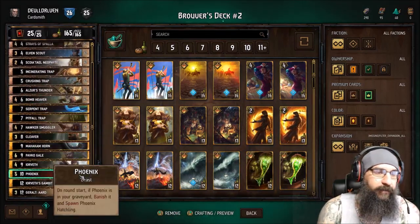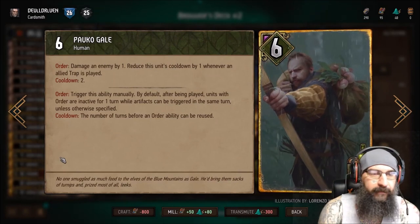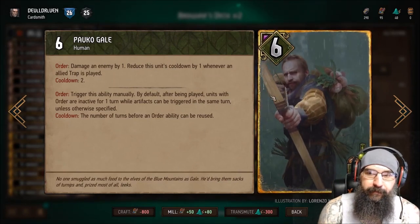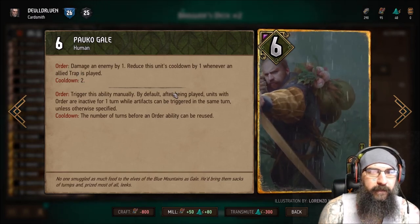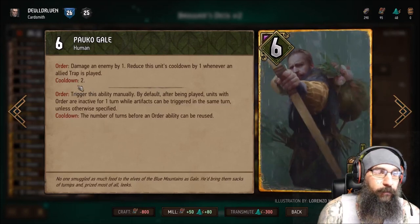I've really been liking the traps. I also really like our boy Bobco. I think he's pretty awesome. I usually use Brewer's ability to buff him up and just let him get some damage over time effects. He has a cooldown on him of two, but if you play a trap, it reduces the cooldown by two.